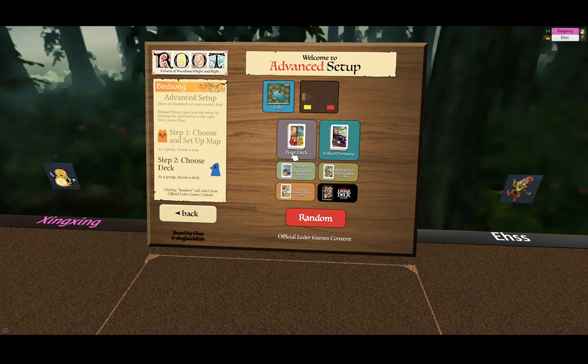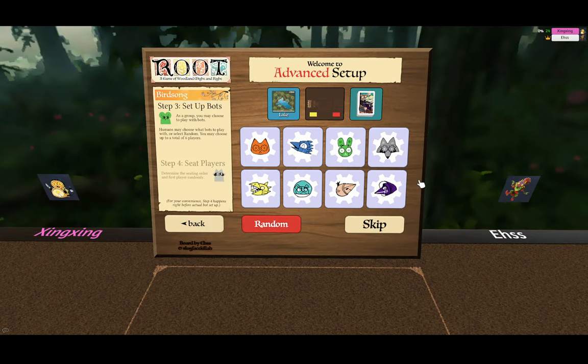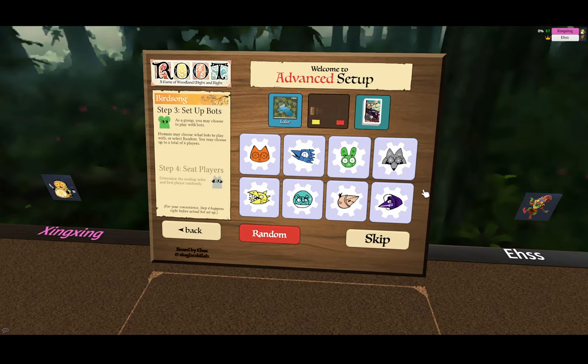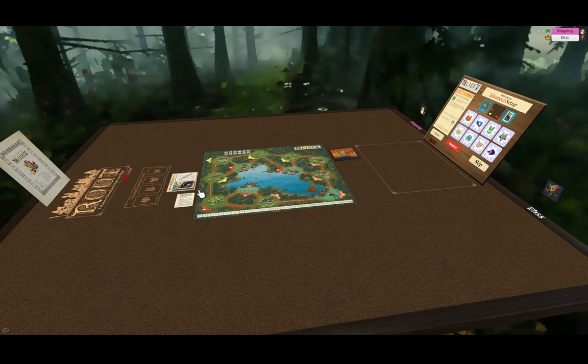Selecting a deck is the same thing. You can choose one of the standard decks, one of the fan-made decks, or click random to choose one of the standard decks on its own. Once the deck has been selected, it shows it over here. In a two-player game, you don't play with the dominance cards, so the dominance card track is not provided. This is for your own convenience.